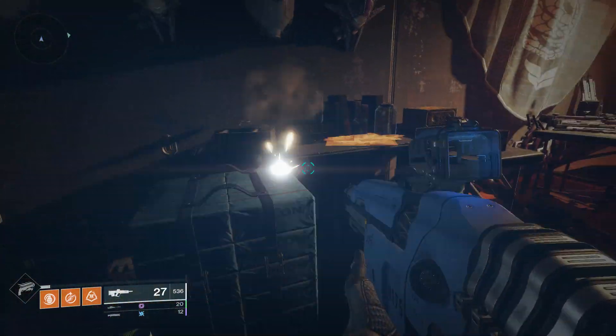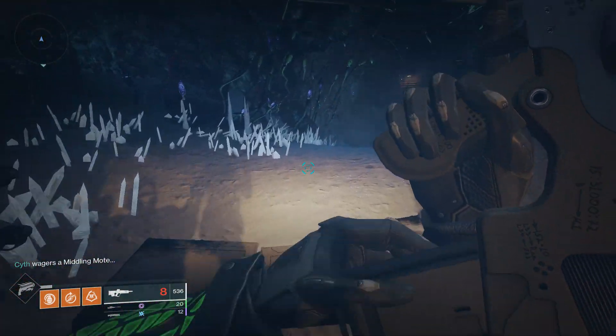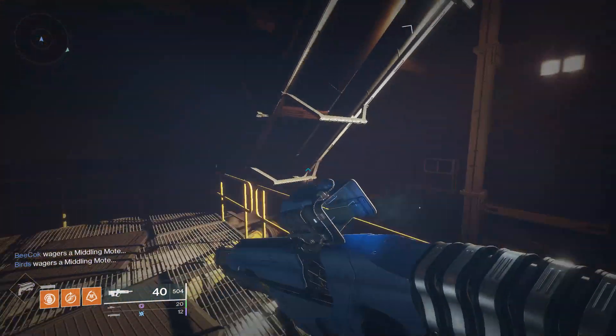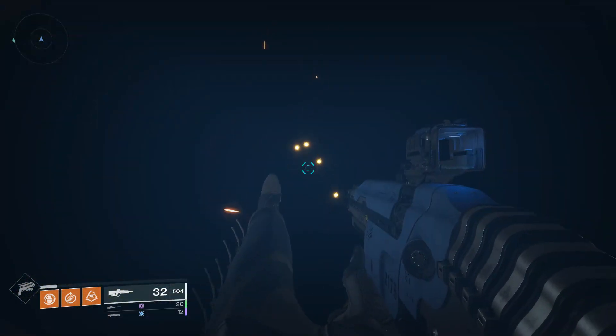What you're going to do is go to the very beginning of the map. When you spawn in by the portal, take a right and go all the way back to the Drifter's tent. You're going to shoot those boxes that I just showed you on the video and pick up the first lore.